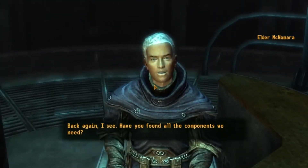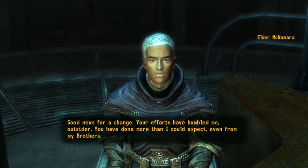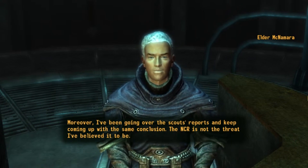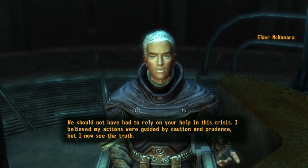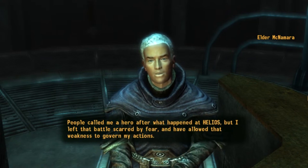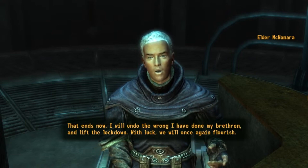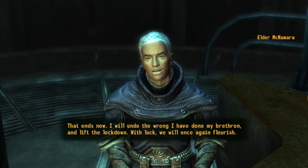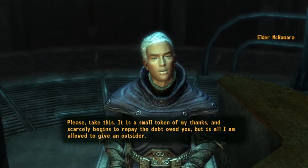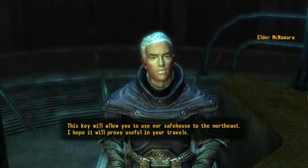The Elder says: 'Back again, I see. Have you found all the components we need?' You respond that you have them all. He replies: 'Good news for a change. Your efforts have humbled me, Outsider. You have done more than I could expect, even from my brothers. Moreover, I've been going over the Scouts' reports and keep coming up with the same conclusion — the NCR is not the threat I've believed it to be. We should not have had to rely on your help in this crisis. I believed my actions were guided by caution and prudence, but I now see the truth. People called me a hero after what happened at Helios, but I left that battle scarred by fear and have allowed that weakness to govern my actions. That ends now. I will undo the wrong I have done my brethren and lift the lockdown. With luck, we will once again flourish. Please, take this — it is a small token of my thanks and scarcely begins to repay the debt owed you, but is all I am allowed to give an outsider. This key will allow you to use our safe house to the northeast. I hope it will prove useful in your travels.'